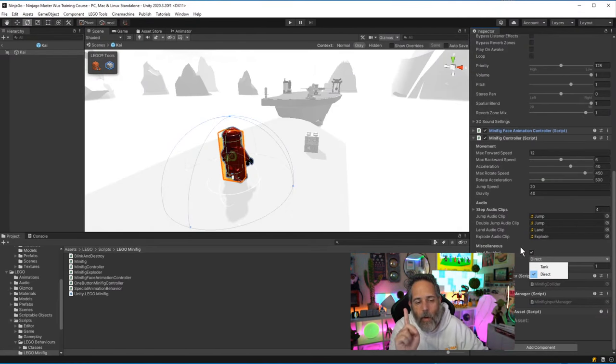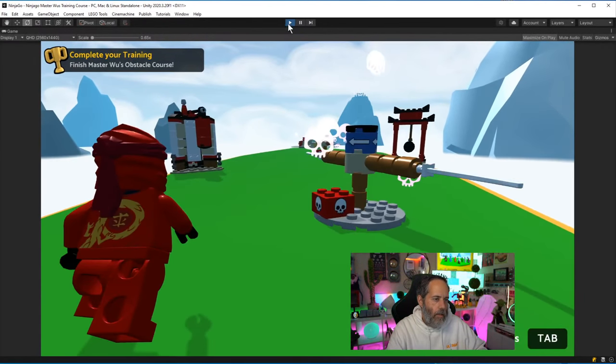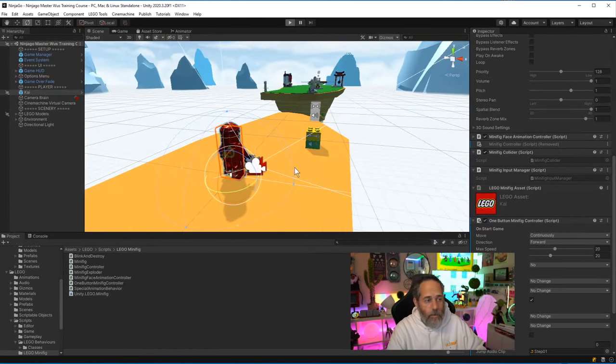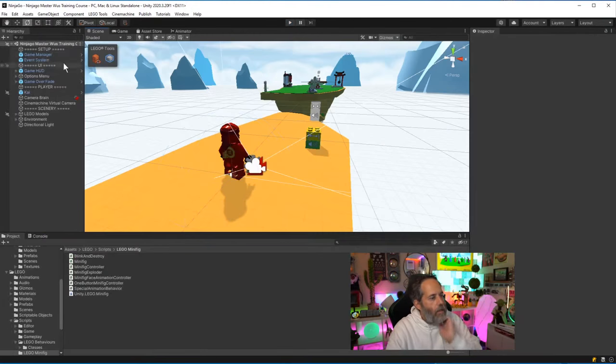There's a one-button minifig controller — that's the one I wanted. Looking at the options: control the max number of jumps, how fast the dude moves. Let me crank the max speed a bit, give him four air jumps, and hit play. I'm in prefab edit mode — should have backed out of that first. Let me save changes to the prefab so he can jump four times.